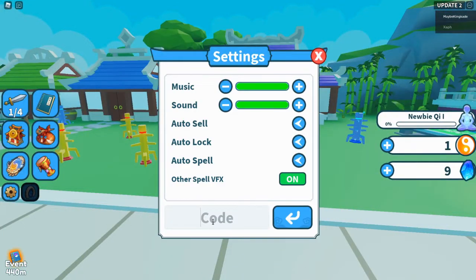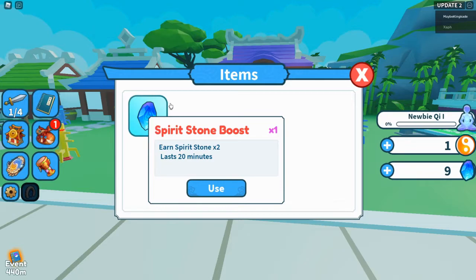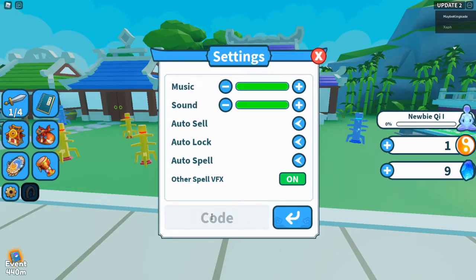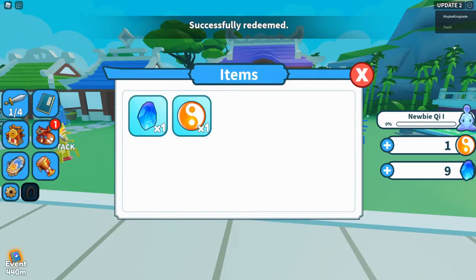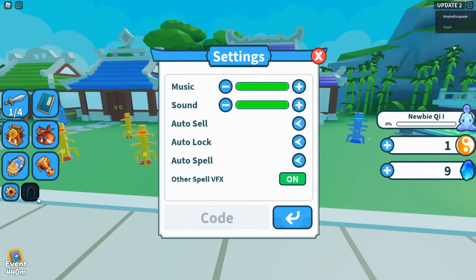The first code is 'welcome' — go ahead and redeem it and this one will give you times two spirit stones for 20 minutes. Then the next one is 'happy day' — redeem it and this one will give you times two qi for 20 minutes.